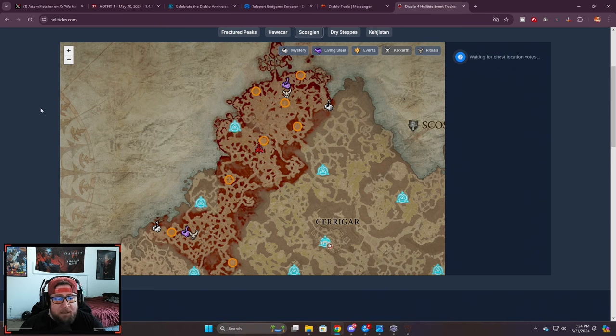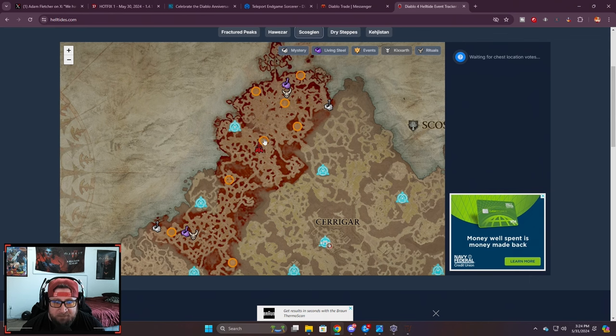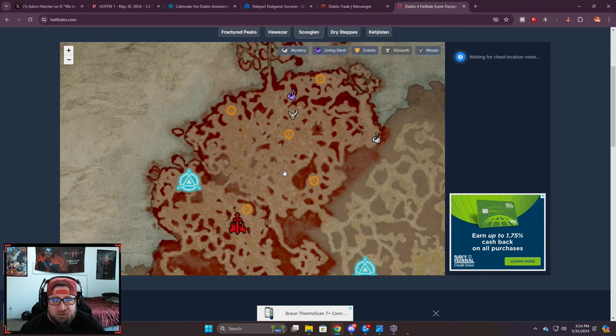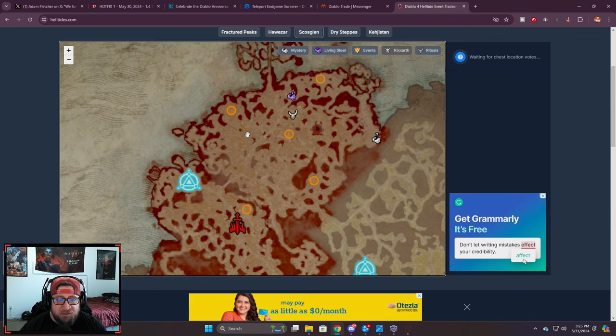Avoid slow events like protecting three different carriages — that's a really bad event. We go over to hellties.com so you can see the Helltide and, more importantly, where the events actually spawn. You want to go through the three closest events. Ideally you hit four that are close together — a direct line with not much in between is best.